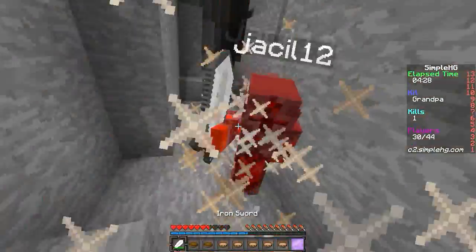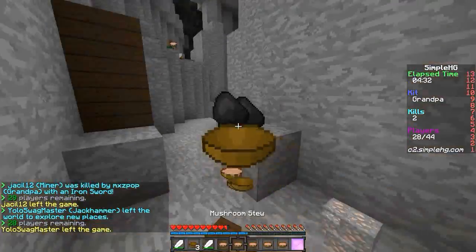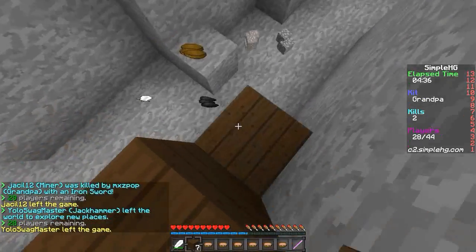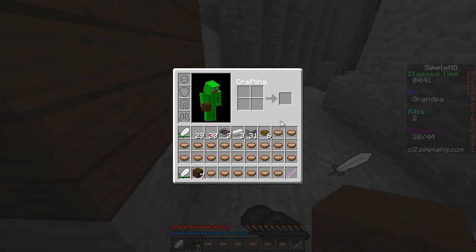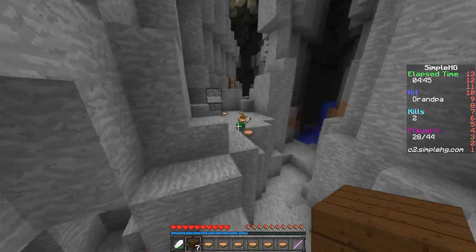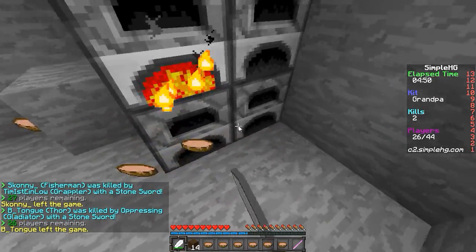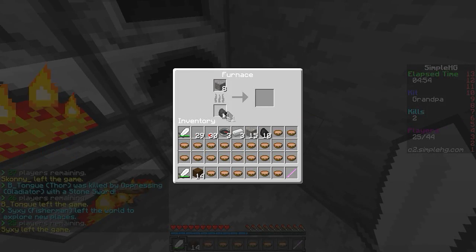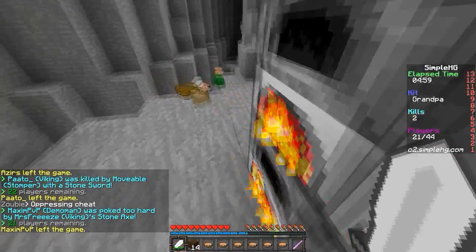Now we're gonna whip out our sword and PVP him to death. As you can see, it's a very good kit for your PVP, as you can knock back your opponent. Looks like they were doing the old iron ore, coal combo — quite a good combo. You can kill them and slap that iron ore right in the furnace with that coal. Hopefully we don't get stomped — that wouldn't be optimal at all.